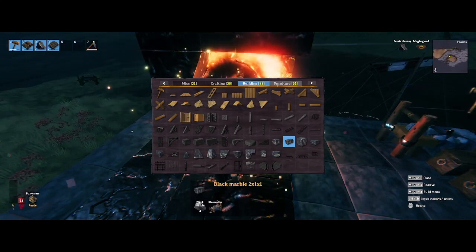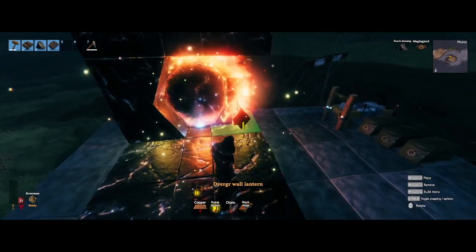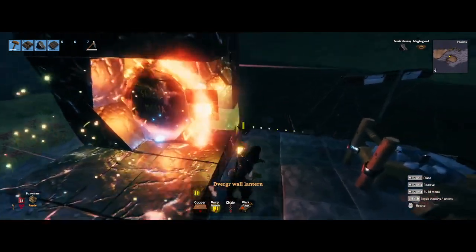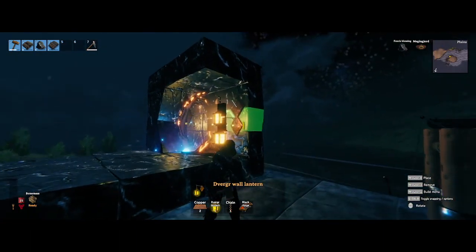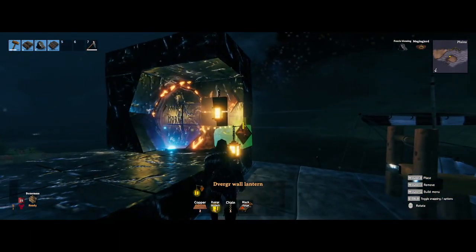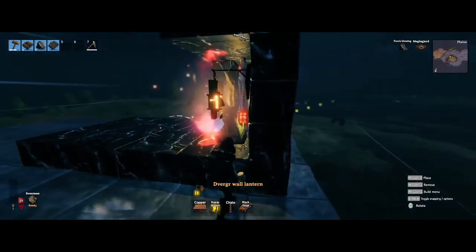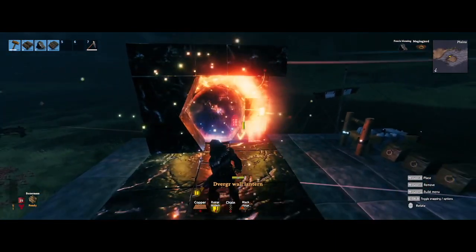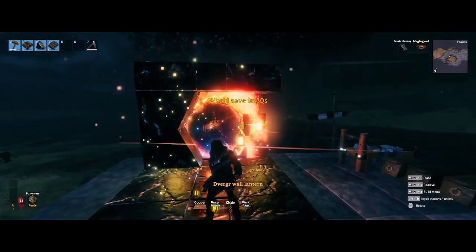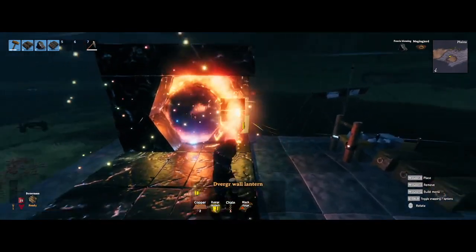The second piece that I like using are these Dverger lanterns, largely because they don't need fuel. I find that just sticking it right here on this seam puts it in a nice spot. I try to make sure it's obscured by these lanterns — as close as I can make it without sticking out so that it'll be too obvious.